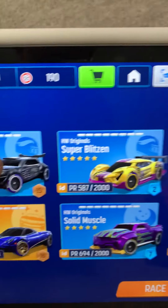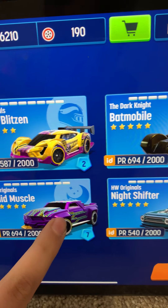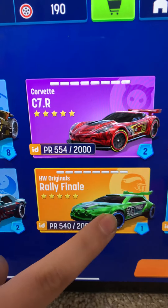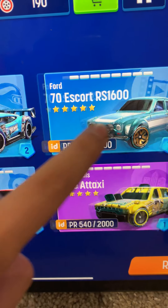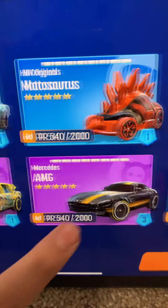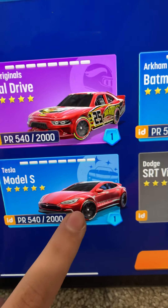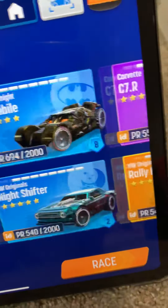Today we have the Black Rally for Now version, Pagani, Solid Muscle, Night Shifter, Rally for Now, Charger, Blue Zuber Blitzen, Escort, Time Axie, AMG, Montoursaurus, Oval Drive, and the Batmobile racing in today's race.